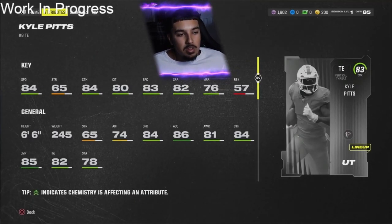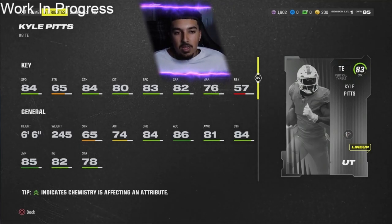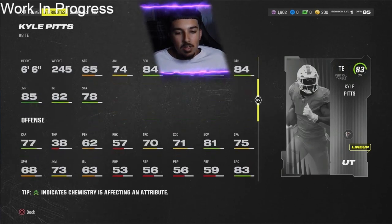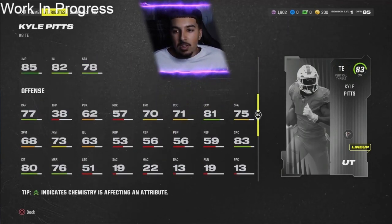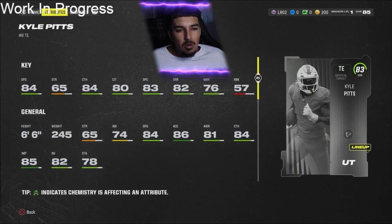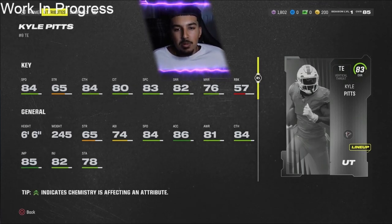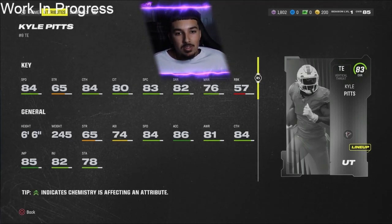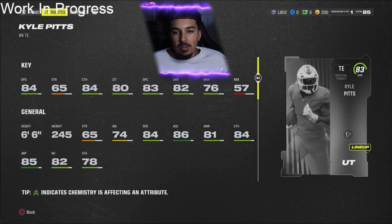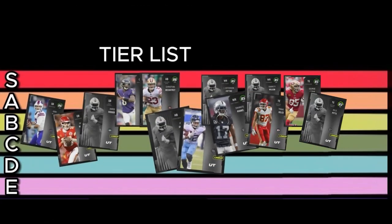Final tight end: Kyle Pitts. 6'6", 84 speed, 65 strength, 84 catch, 80 catch in traffic, 83 spec catch, 82 short route running, 76 medium route running, 57 run block, and 75 deep route running. Definitely not a run blocking tight end. I could see him as the red zone tight end — go up and chuck it to him. I want to give him an A, but that 57 run block and the importance of running early in Madden holds him back. Going with a B plus / A minus rating.